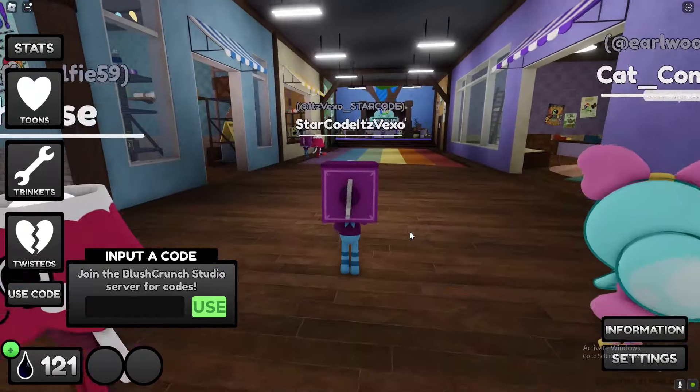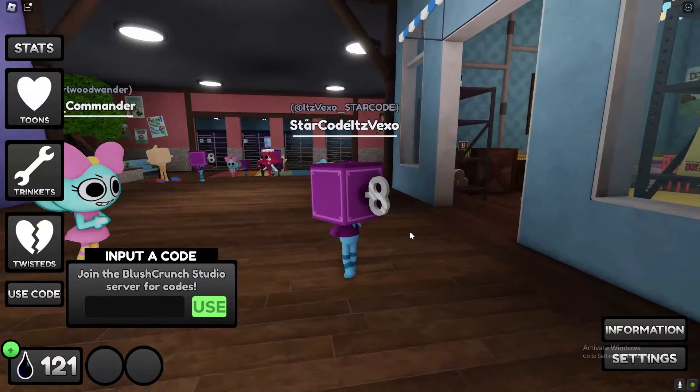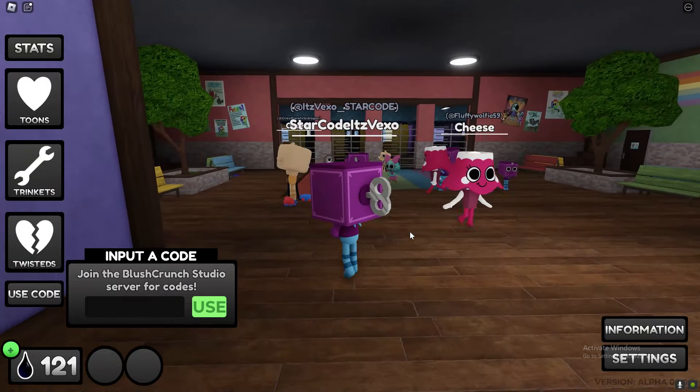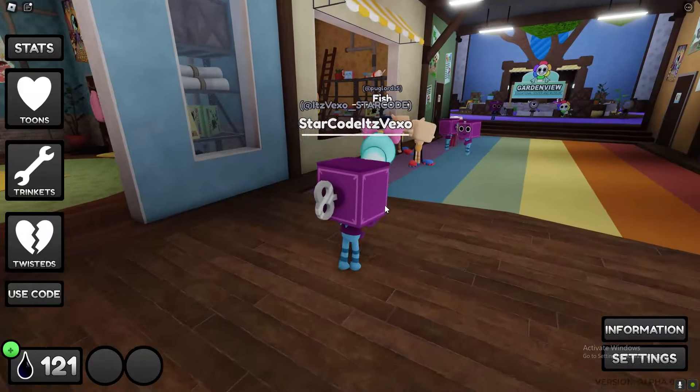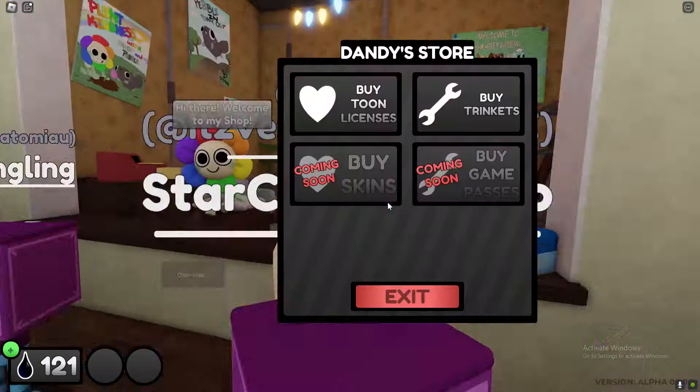We've also got codes in the game that will give you itchor — these are the easiest and fastest ways. But I'm going to go over a grinding method to get itchor really quickly in just a moment. If I'm going to be honest with you, the best way to get itchor is by doing this.